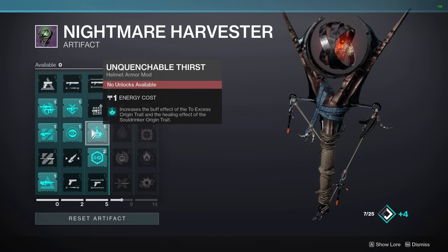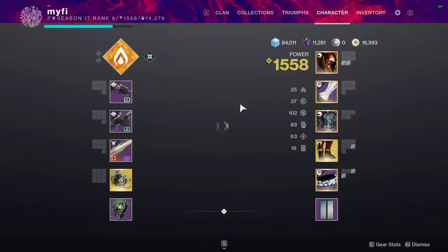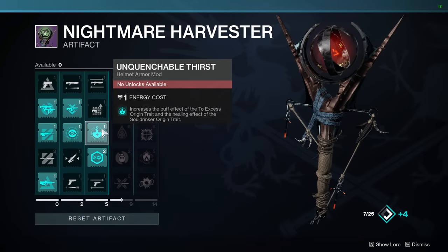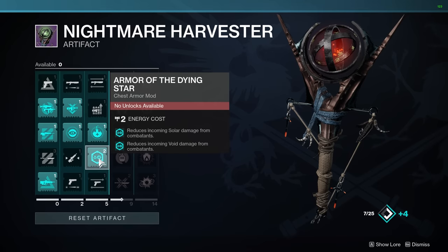Nightmarish Opulence and Unquenchable Thirst both affect origin perks — either old origin perks we've had since Witch Queen or the two new origin perks. For example, one affects the Excess origin trait and Soul Drinker, which was the raid weapon origin trait from Vow. The other affects Psychohack, which we've had since last season, and Extrovert, which is new. You can see I already have some weapons like my All-Stringer that has the Excess origin perk on it. These mods will increase the effectiveness of those origin perks.